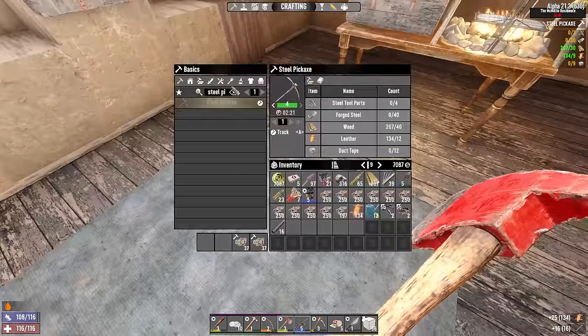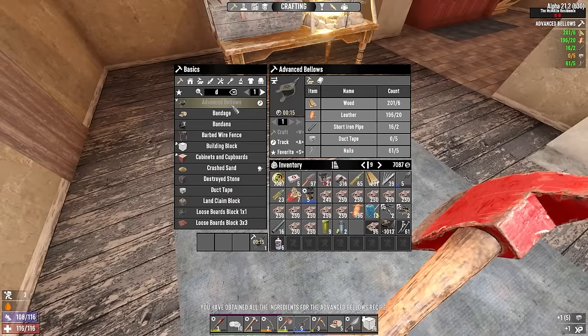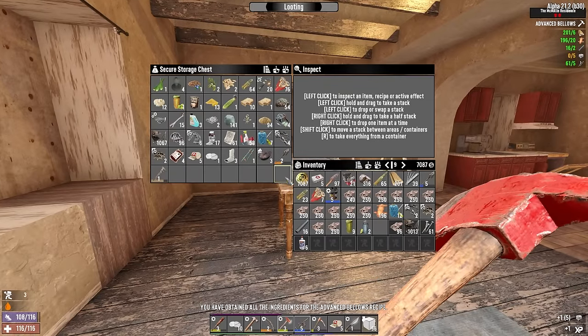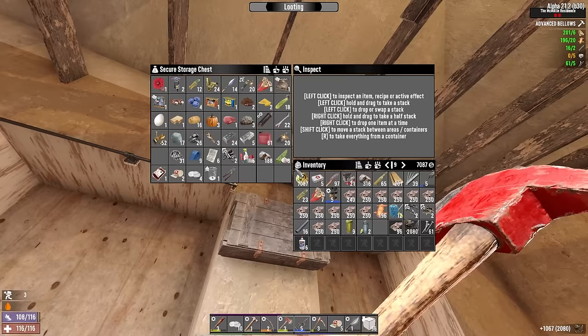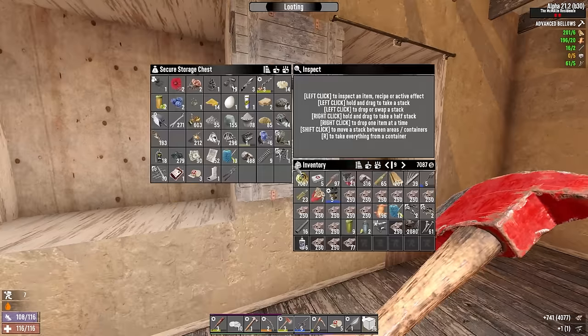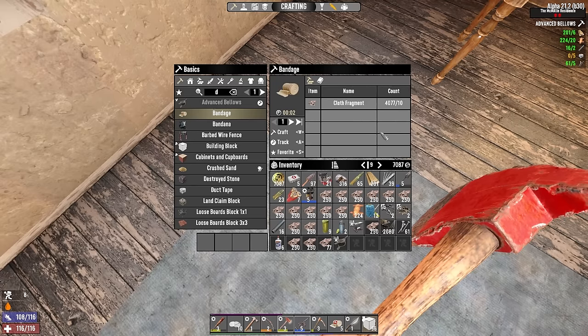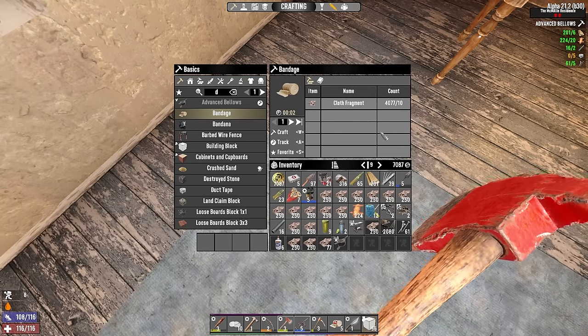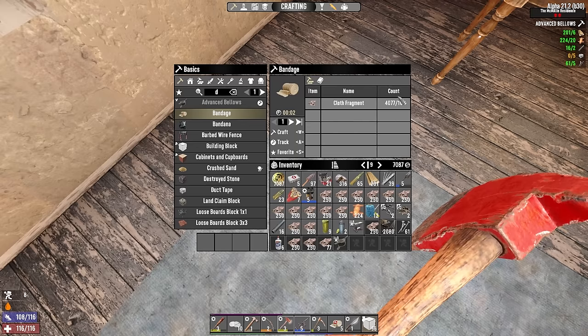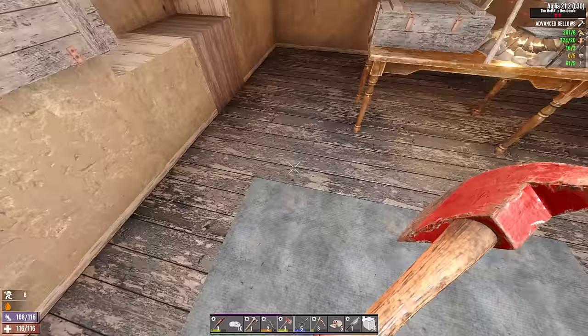Let's see, can I make some bellows? Duct tape. I've got 9 water in there. Let's make a bellows. Where'd that anvil go? There's a thousand iron there. There it is. So I'm gathering up all my cloth and leather just to see how much of it I have now. I've got 4,000 cloth fragments now. About 3,500 of which came from that POI I was just in. So that's pretty good. That's 400 duct tapes worth or 400 bandages. Can't go wrong with that.